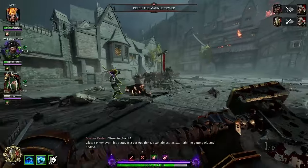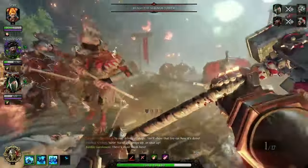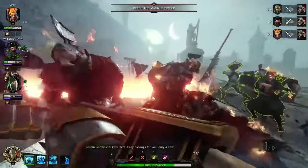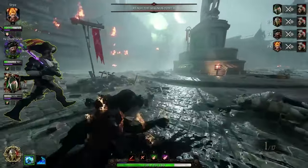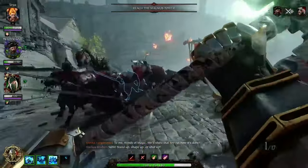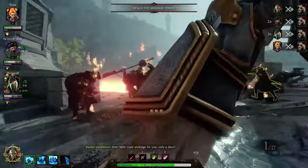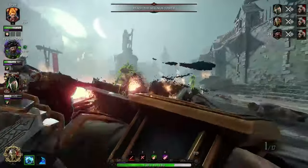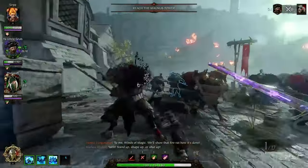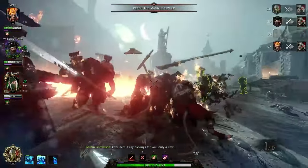A really good snapshot of how good the Ironbreaker actually is: dealing with patrols. You want to get right into the middle of the patrol and ult. If you're running troll hammer torpedo, shoot it first so they're all affected by shrapnel. Between shrapnel and the 20% damage buff from your ult, the patrol is just not going to be a problem. You'll notice I didn't just sit there and block — I'm actually attacking pretty aggressively. Part of that was because the battle wizard was ulting and they were all staggered anyway. In a patrol situation like that, it's actually best to be really aggressive. You have aggro, but as long as you're dodging and being aware of what's trying to hit you, you should be okay.